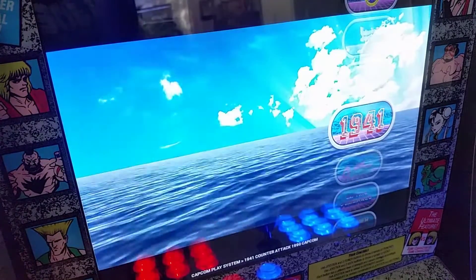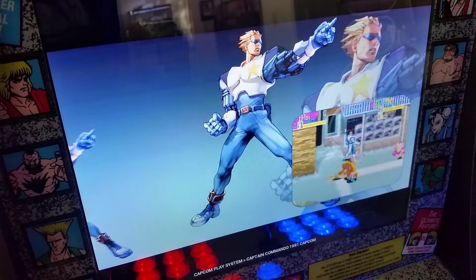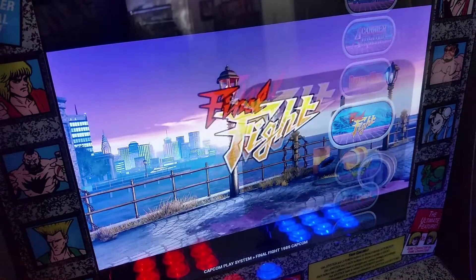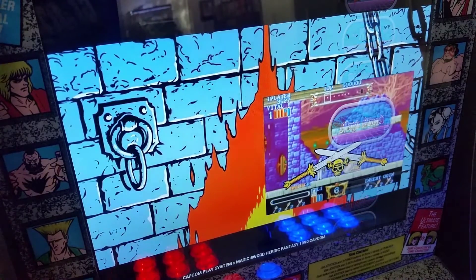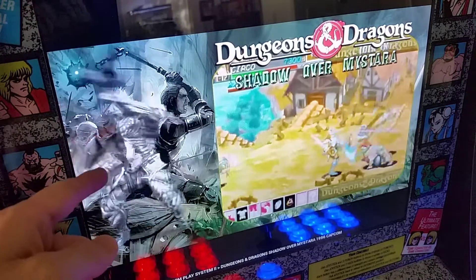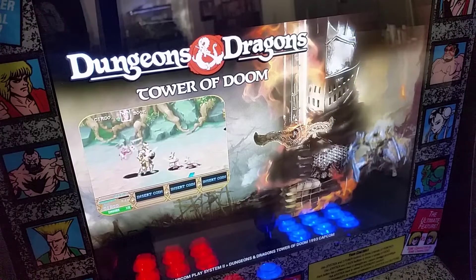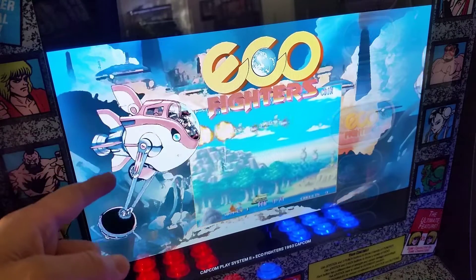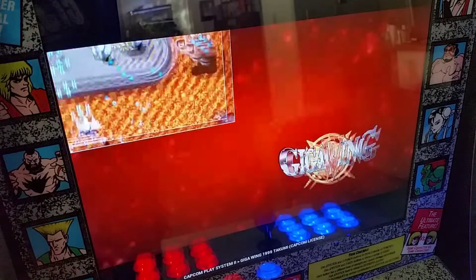Going down to Capcom 1 — I was just going to show you 1940, Cadillacs and Dinosaurs, Captain Commando. They're just so nice. Now the other cool thing this image has — let me show you Capcom System Two. Like Dungeons and Dragons — they have this guy from Infinity Blade but it looks really good put together. And they do use original artwork sometimes too. Every single one of these ROMs has its own very unique intro. It's so pretty.